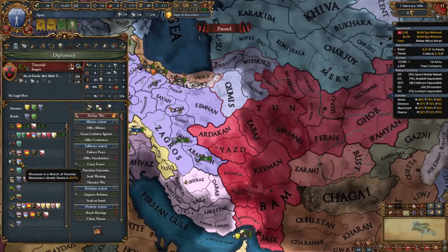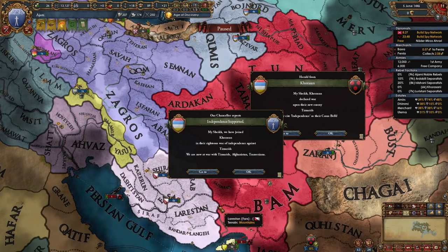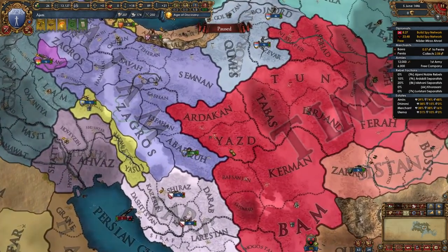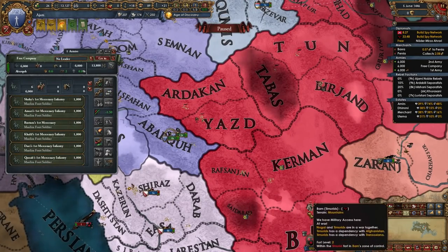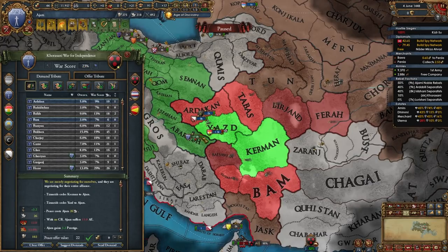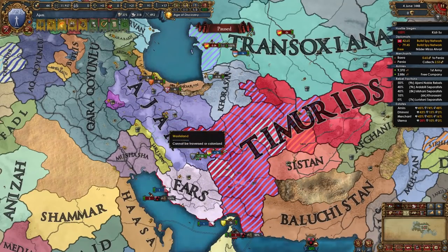All of the Timurid vassals now have 100% liberty desire — except Khorasan which was made into a march — but they will declare independence war very soon. In my case Khorasan declared the independence war and I am automatically dragged in since I am supporting their independence. Since Fars is actually on my side, we're only going to be taking Yazd and Kerman from the Timurids and separate peacing them. These two provinces cost only 22% war score. I have 23% myself, which is enough to take Yazd and Kerman along with 30 ducats. Only take these two provinces and separate peace — we need to set our sights on Mazandran.